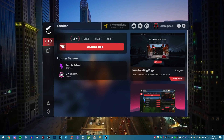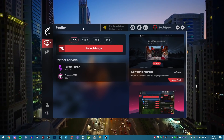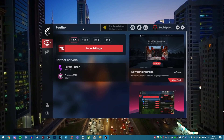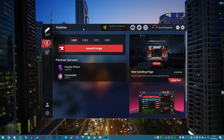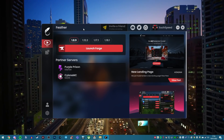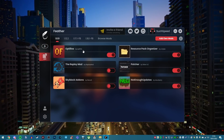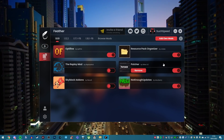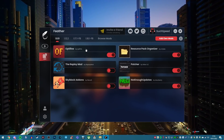Ladies and gentlemen, I present to you the Feather Client. As you can see, we have the client loaded up right here. One month ago, I made the first video on YouTube trying out the Feather Client. In the last month, the developers have worked tirelessly on making the best FPS boost for this client. This is the client launcher page. As you can see, we have all of our own mods here that we've already enabled. You can add things like Skyblock add-ons, Not Enough Updates, Patcher, which is great.